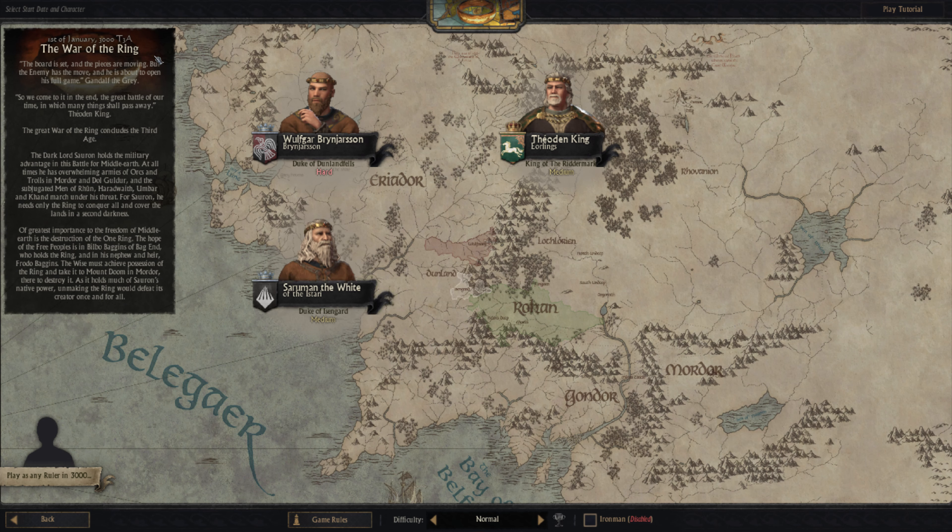So basically, the War of the Ring — Sauron holds the military advantage in the battles for Middle-earth at all times. He has overwhelming armies of orcs and trolls in Mordor, and subjugated men of Rhun. As I said, you can play as one, two, or three factions — it's up to you. The map is really nicely done — you can see Gondor, Mordor, Rohan, Eriador, elven kingdoms, probably Dale over here, Misty Mountains, etc. But obviously it's a work in progress.